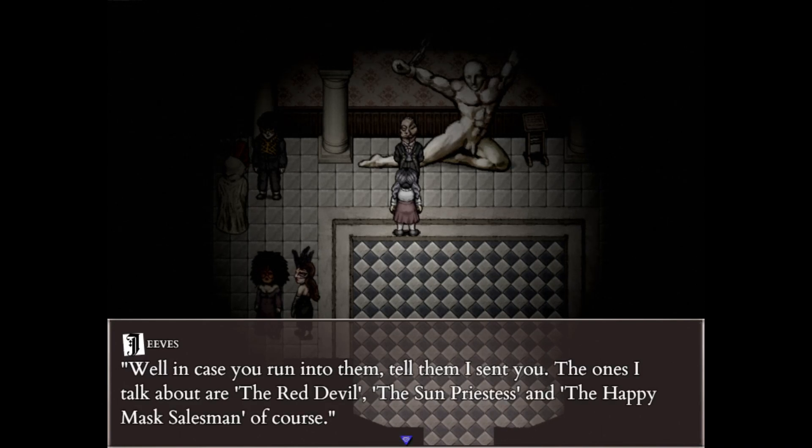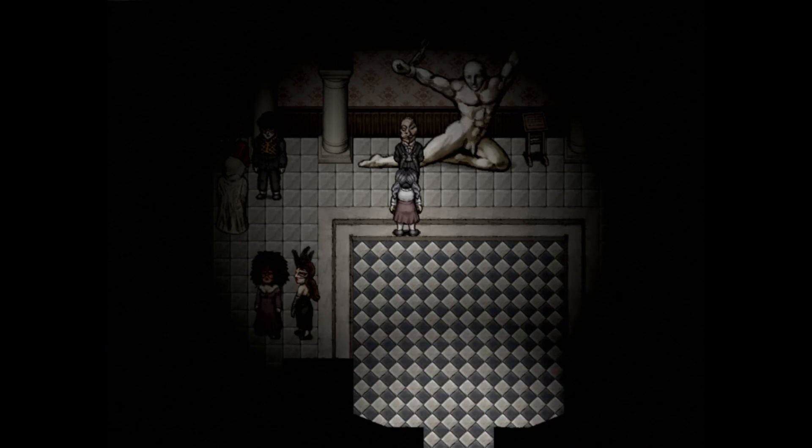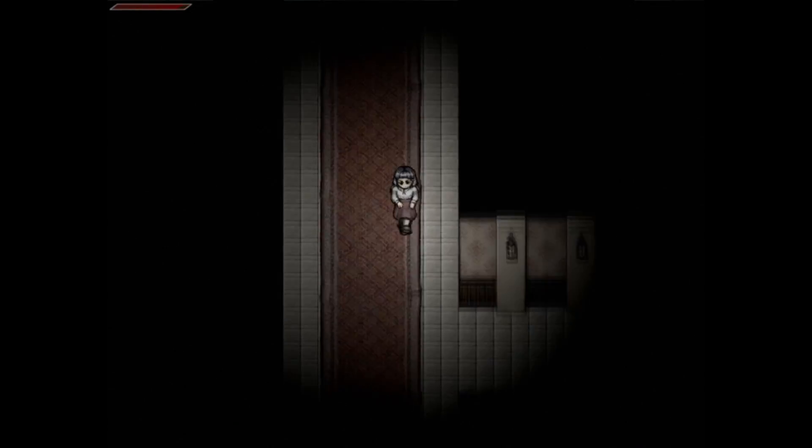He explains that you have to find the Red Devil, the Sand Priestess, and the Happy Mask Salesman, and thus you'll be able to guess how the puzzle goes. You talk to them, and they explain how the puzzle goes. The challenge is finding them, of course.